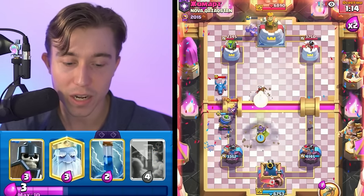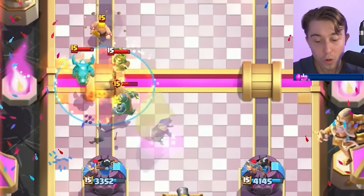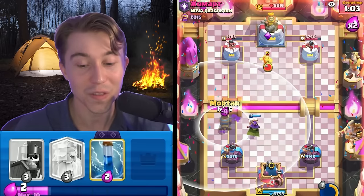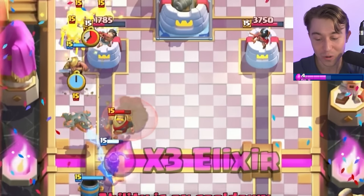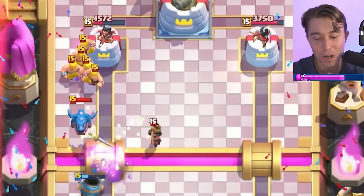Getting that Mortar to connect to the tower is huge. Going in for a Poison directly on top of all his stuff — totally anticipating him to spam more here, but if the Archer Queen can just melt the Electro Dragon and the Little Prince, I'm a very happy camper. Camping out on this side of the map with our Mortar while we engage in full offense aggression. The Archer Queen staying alive is huge — if we can get an ability down, that would be massive.